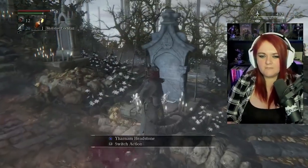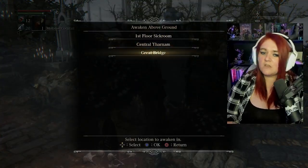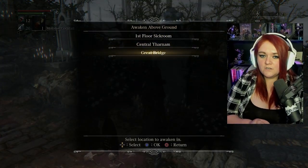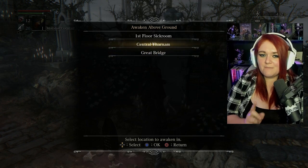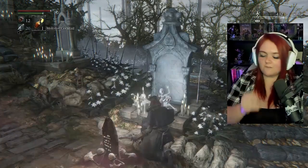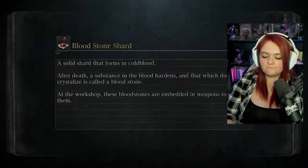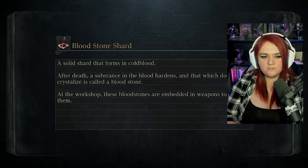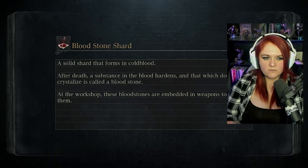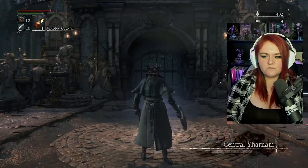We're going to pick up right where we left off here at the Hunter's Dream. We're actually going to go back to the central bridge because it's a little bit more of a straight shot — I have to run through fewer enemies in the long run. Bloodstone shards, cold blood — you're going to find those mostly off humans throughout the game. These bloodstones are used with weapons to fortify.